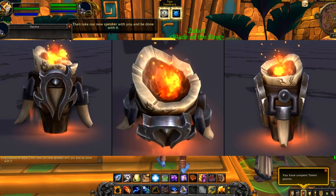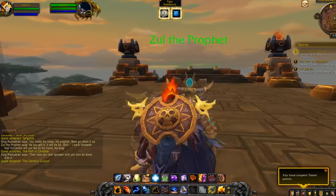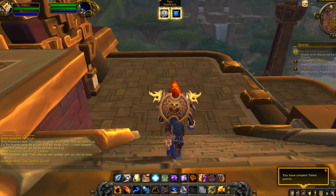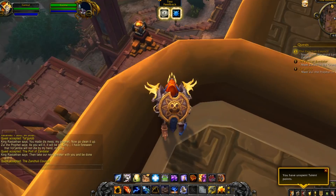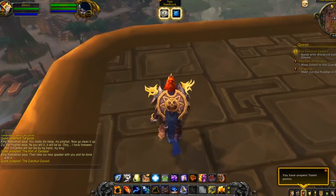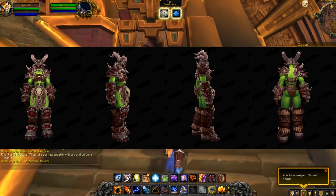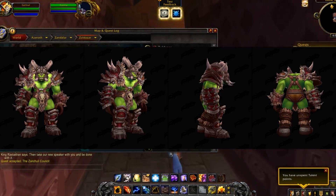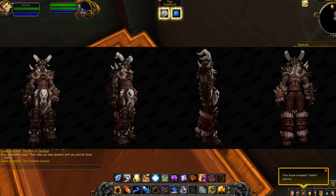Let's take a look at the heritage armor for the Mag'har Orc. Though Blizzard hasn't given us a lot of specifics as to how to obtain the Mag'har Orc heritage armor, I'm willing to bet it'll be the same way that we currently unlock the armor sets for the allied races we have access to today — start at level 20 and go from 20 up to 110, or possibly 120, without boosting your character. Here on the screen we see pictures of the heritage armor for the Mag'har Orc. They look totally awesome.